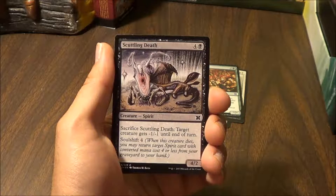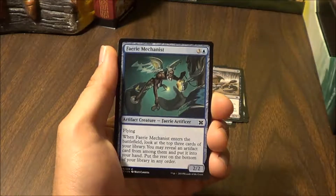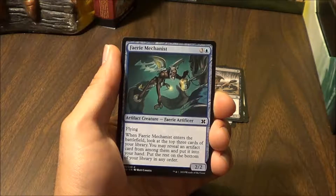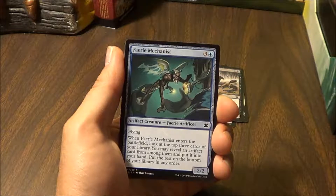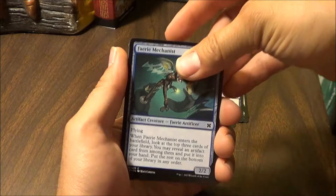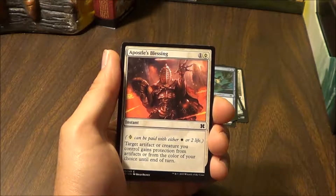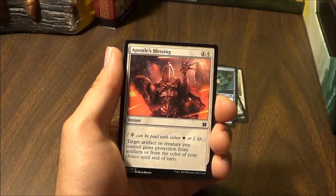Scuttling Death — sacrifice Scuttling Death, target creature gets -1/-1 until end of turn, and it has soul shift 4. When this creature dies you may return target spirit card of converted mana cost 4 or less from your graveyard to your hand. Fairy Mechanist — flying. When Fairy Mechanist enters the battlefield, look at the top 3 cards of your library. You may reveal an artifact card from among them and put it into your hand; put the rest on the bottom of your library in any order.